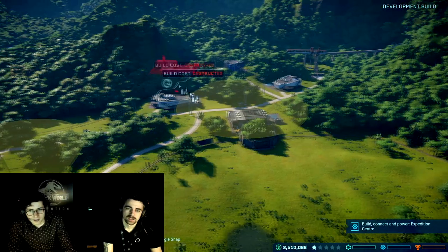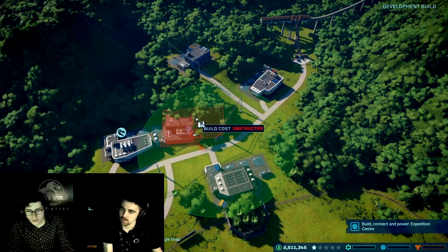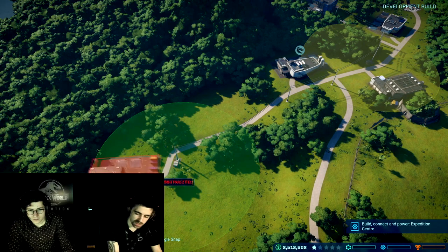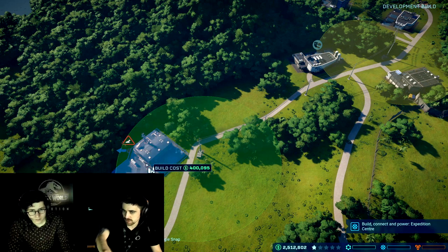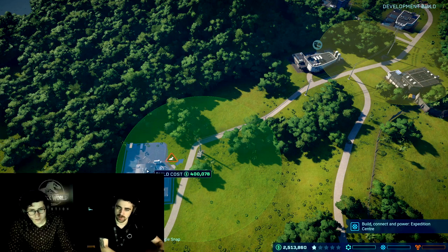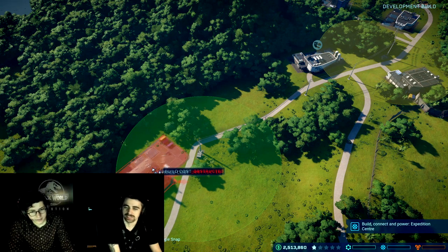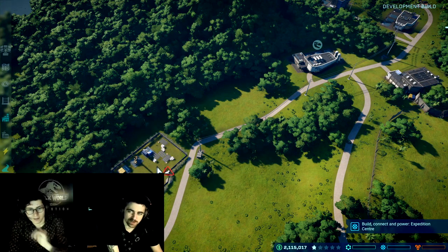What you can see here is the outline of your power network. Power is produced at a power station and transported around your park via pylons and then to a substation, which is that little building there. That turns the power into something the buildings can use in terms of a radius — a building just needs to be touching the radius in order to receive power. There's a finite amount of power generated, but for now we should be fine.